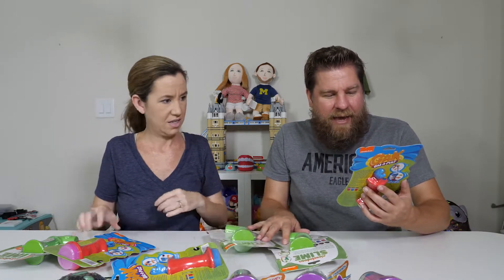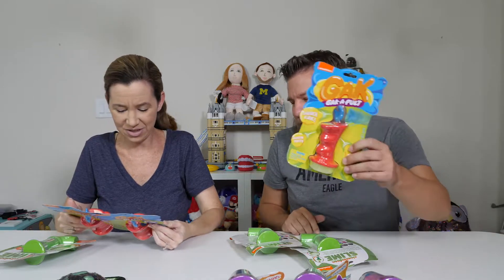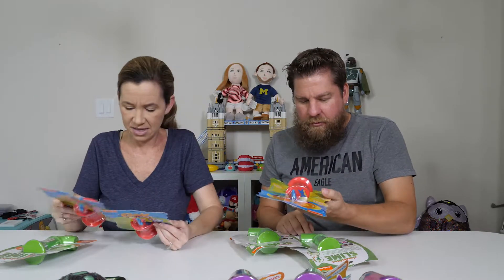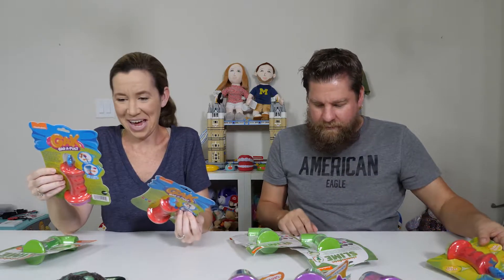And then we've got the Gak-a-pult — it's like a catapult! This one is pink putty, blue putty, and yellow putty. You can see them on the bottom as well. So we're going to launch some Gak.